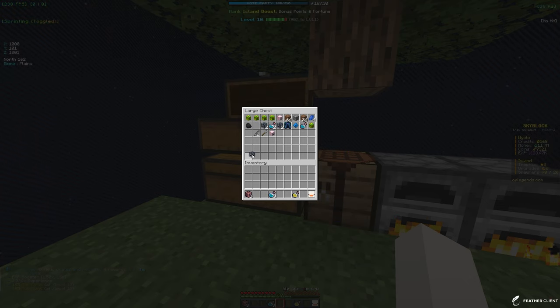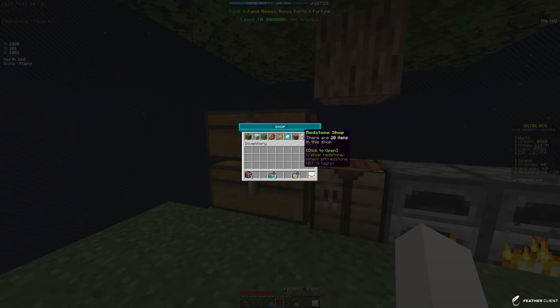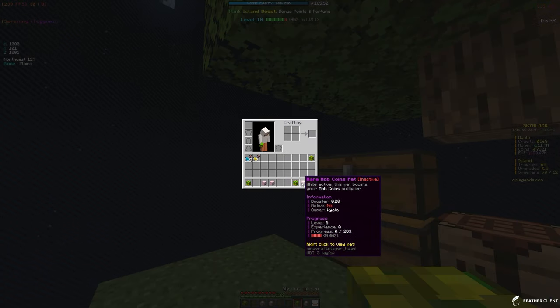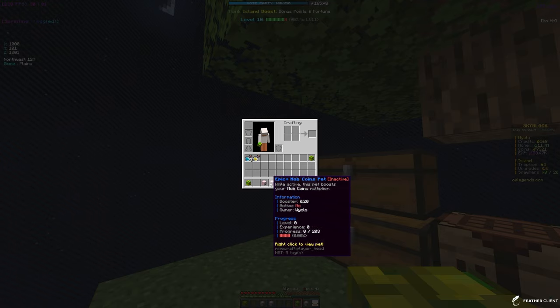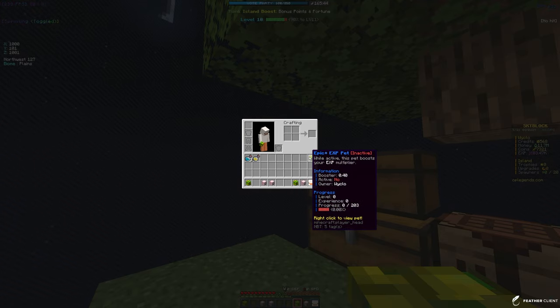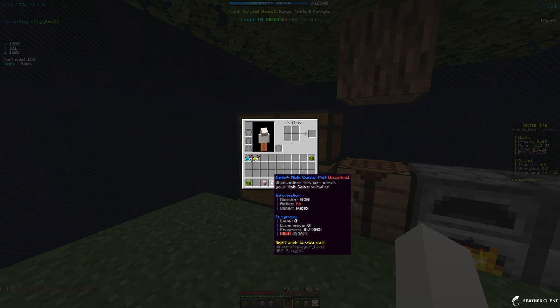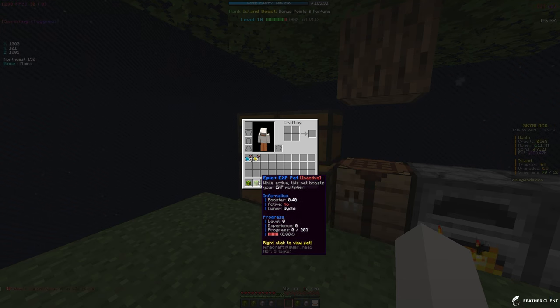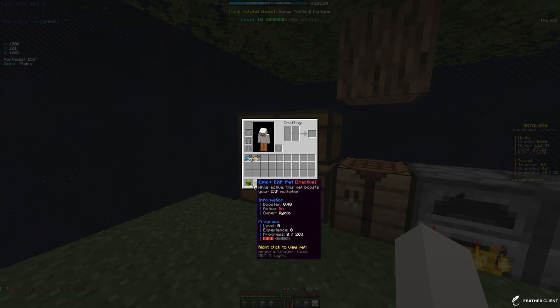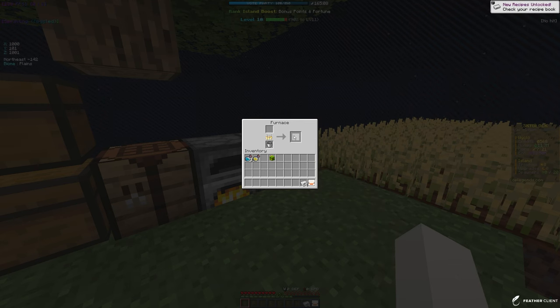We're probably going to make a spawner farm in a future video once the nether wart farm is going strong and we can afford more spawners. Current pets: a rare mob coins pet, an epic XP pet, two epic mob coins pets, a rare XP pet, and another epic XP pet. The iron should be done smelting so let's go to condense.